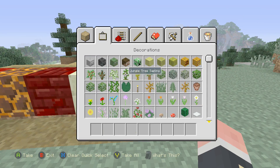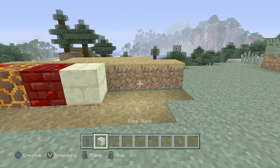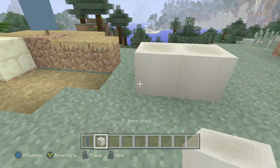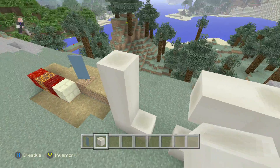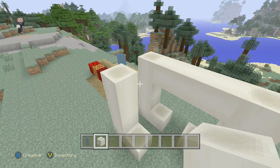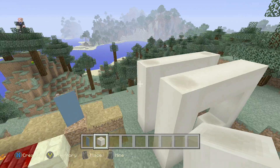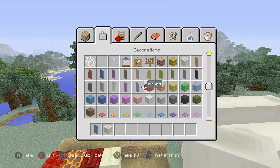We also got a lot more stuff in this update. We got banners — banners being probably the biggest thing. We also got bone blocks. Now you're probably wondering what bone blocks are — basically they're fossils. There are fossils on the maps now. It looks like a rib cage, something like that. There are fossils in the maps which is pretty cool.